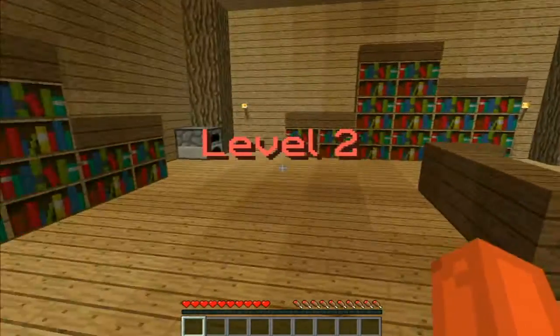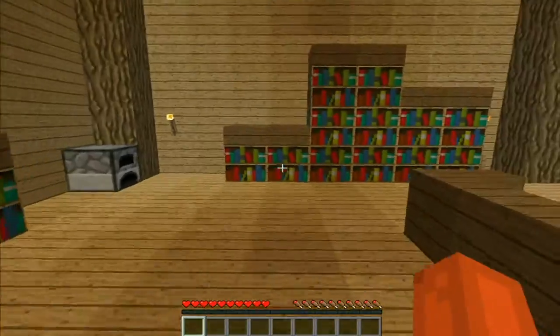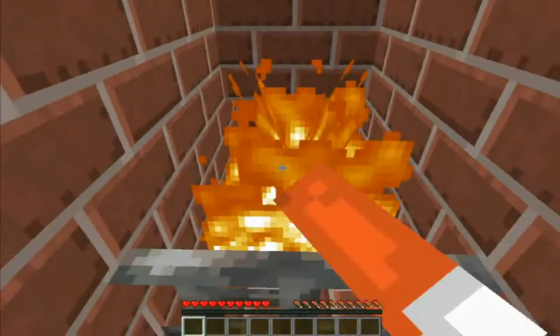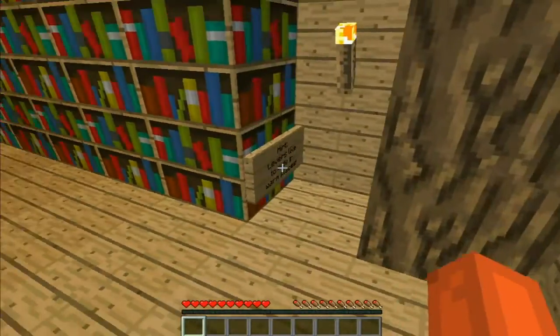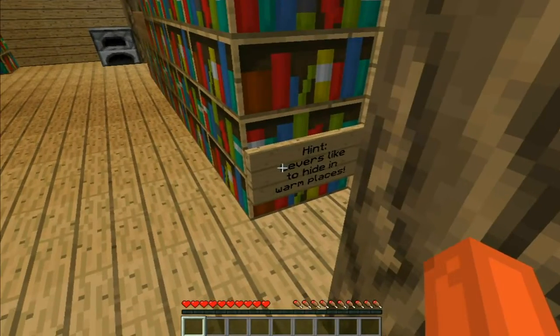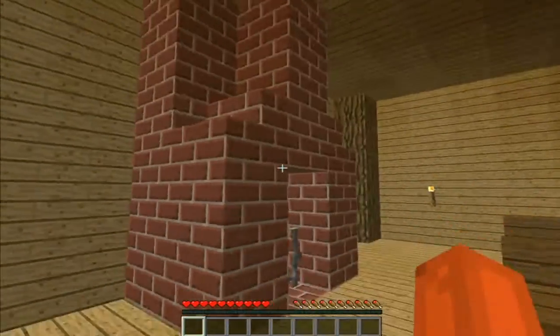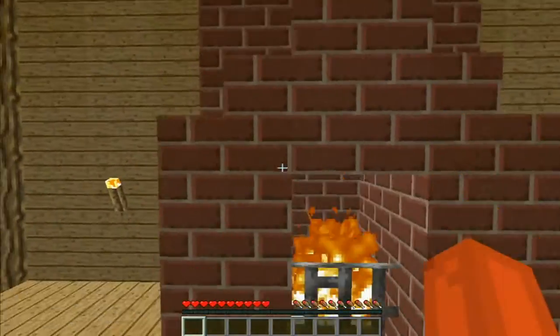Okay, level 2. There are 25 rooms and we have to get out of here. I'm not seeing anything — is there any buttons anywhere? The hint says: levers like to hide in warm places. So it's in the fire then. It must be in the fire — behind the fire maybe? I can't see anything.